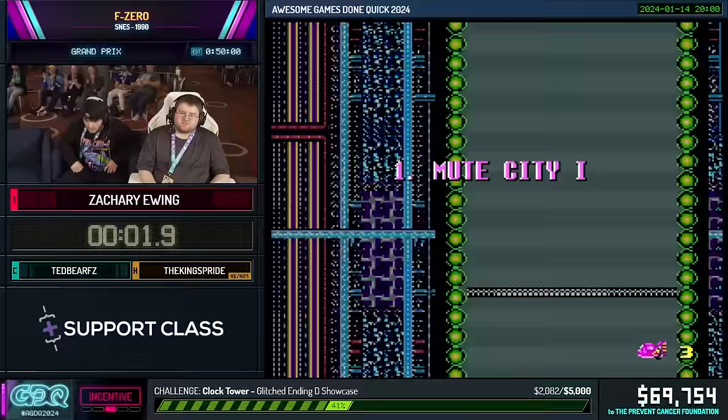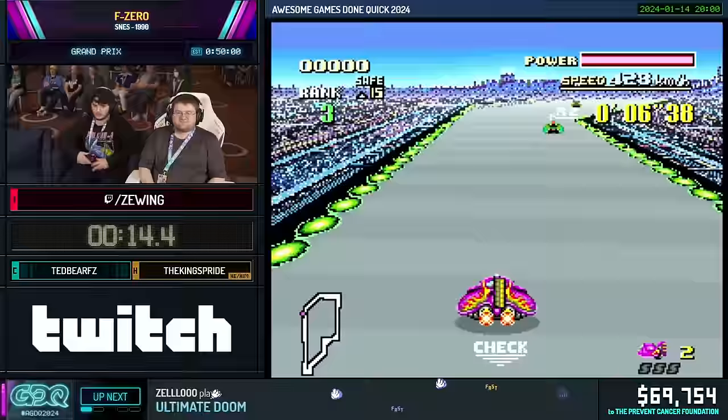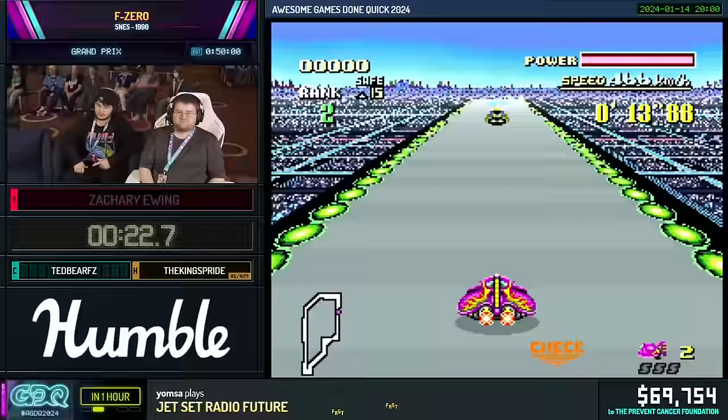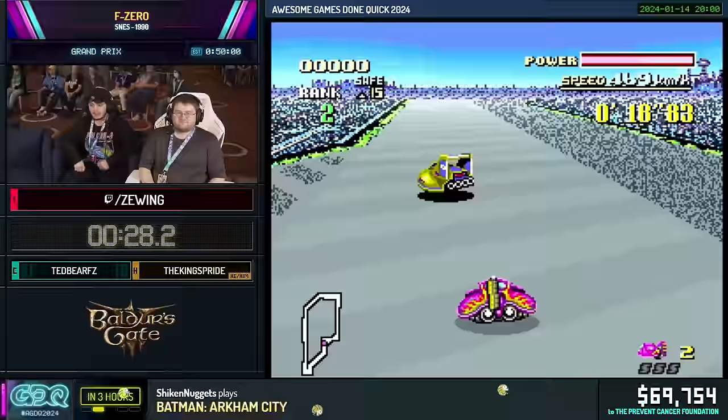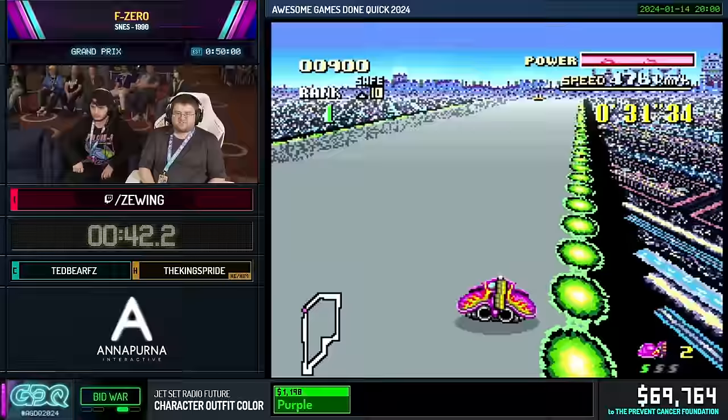If you've ever played F-Zero 99 before, this game is very similar. As Z-Wing said earlier, the Fire Stingray, unlike in 99 where all the machines are pretty good, is basically the only one you could play — whether it's a full game run, full cup run, or just individual time trials. It has the highest top speed in the game at 478 kilometers per hour, and the best handling as well. Its main drawback is the lowest acceleration in the game.